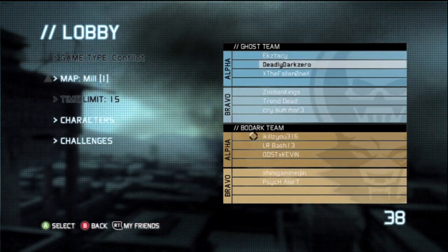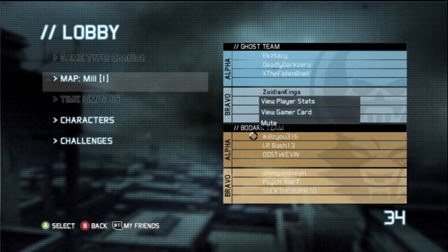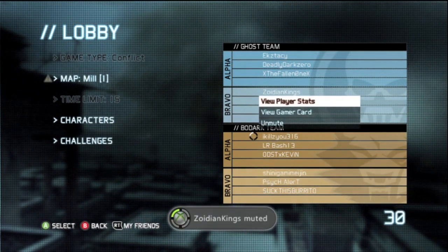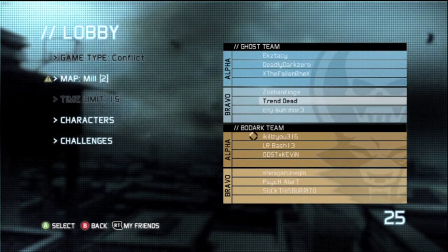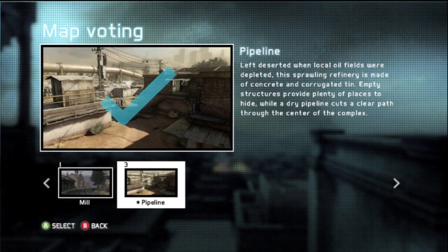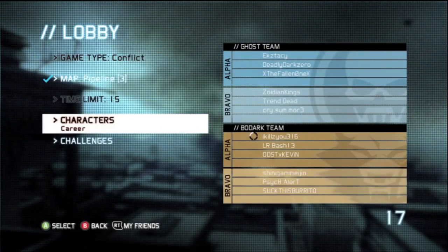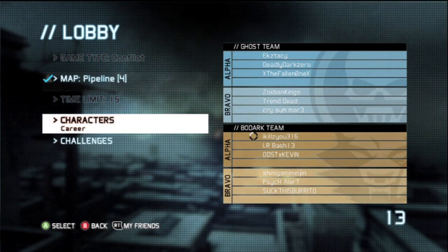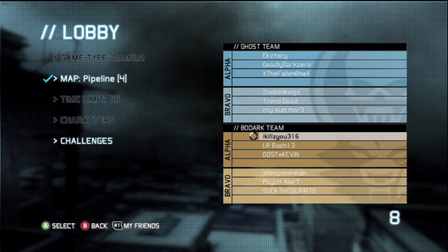Now we've got to wait some number of seconds. There's two teams — I guess I'll call them the Americans and the terrorists. Let me vote for this map, pipeline. Each team has a different preset of weapons, so from the American team I'm going to have that ACR I just customized, and that'll be my default for one of my classes.